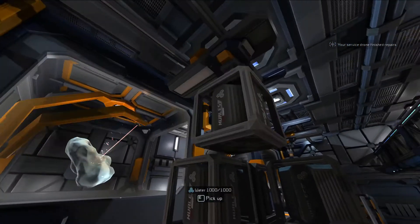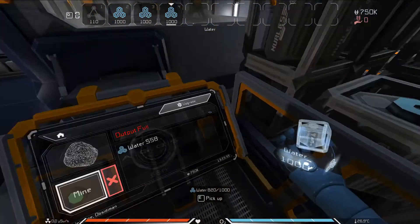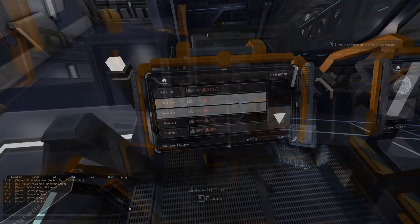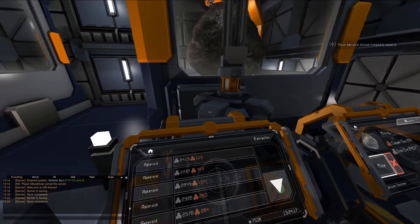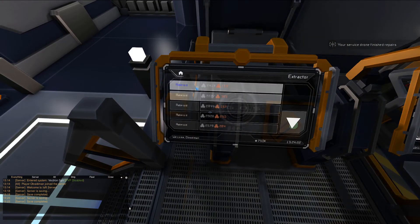If the output cargo pad is full, the Extractor will pause and wait until there's room to continue outputting resources. By double left-clicking asteroids from the list, you can quickly select them for mining. While one asteroid is being mined, you can add others to a queue by double-clicking them from the list. Queued asteroids will be displayed in dark blue.